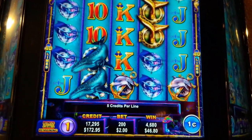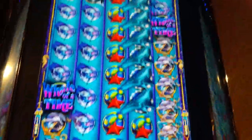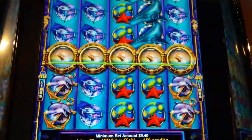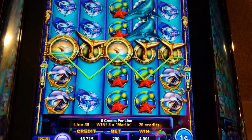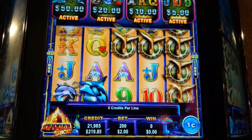Now we get our bonus game — bonus feature, Whale of a Time! So we need whales in the corners, opposite each other. And that's it. Let's keep going.